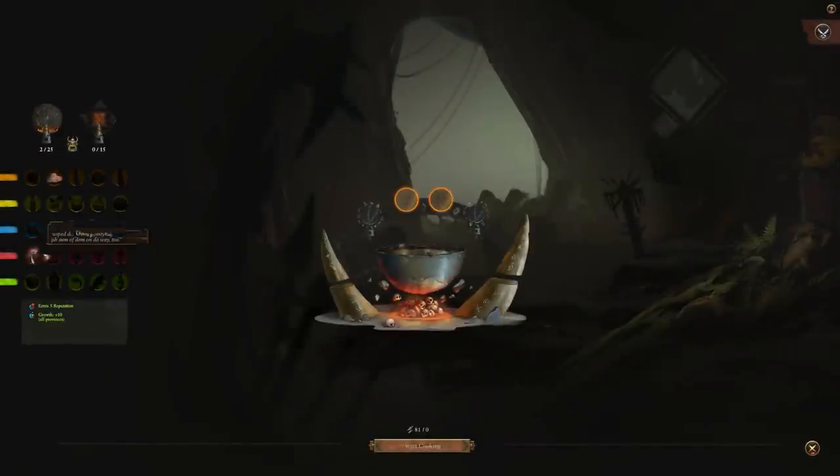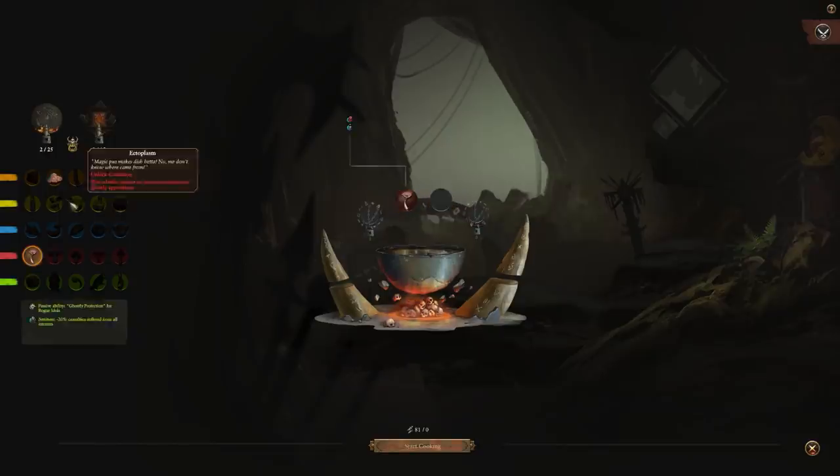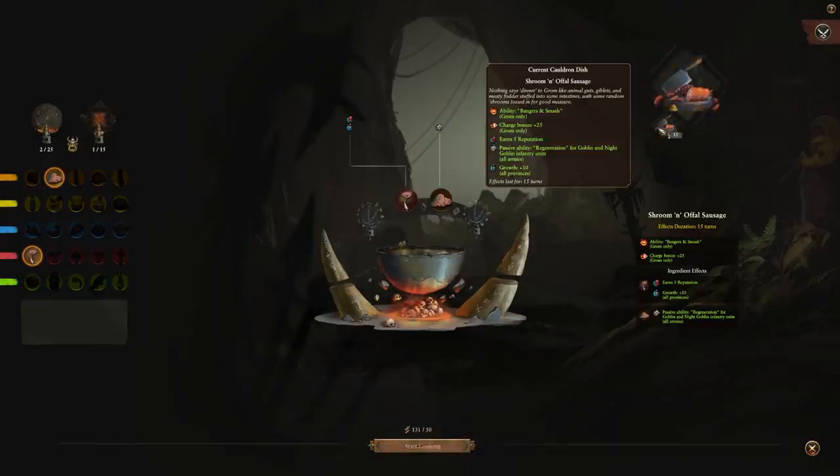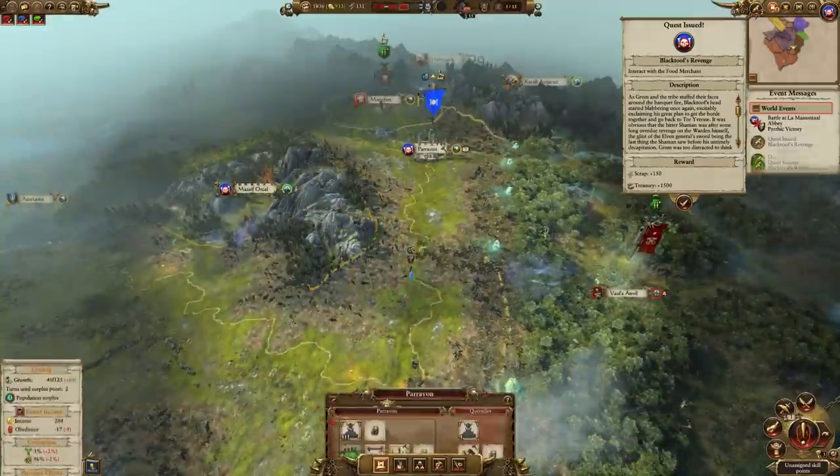For Grom's Cauldron, you only have two ingredients at this point, so you've really only got one choice — combine them to get a recipe. The recipe gives different effects: Bangers and Smash increases Grom's charge bonus, you get some Waaagh reputation, growth for all your provinces — really nice to have early — and regeneration for your gobbo army. Pretty powerful stuff. Make sure you haven't used up all your scraps on unit upgrades, as those can wait. I prefer to prioritize technologies and the cauldron early — more important, more powerful stuff.